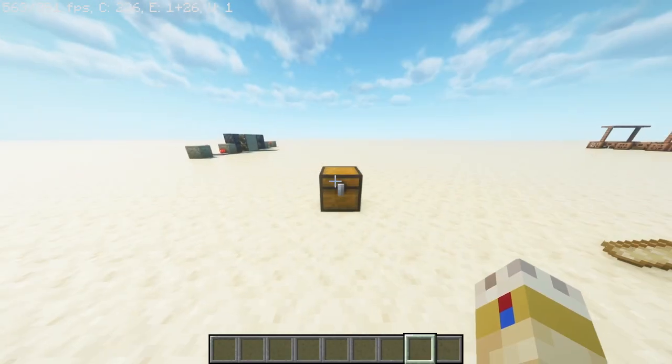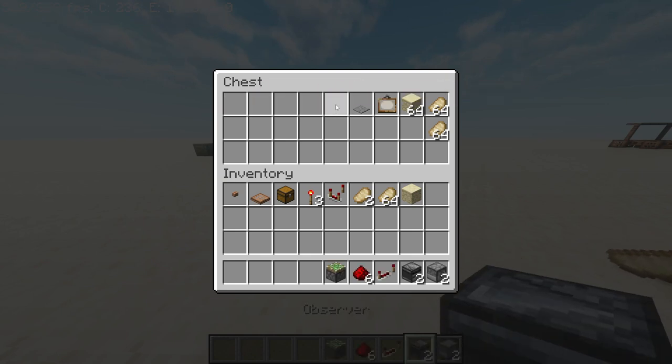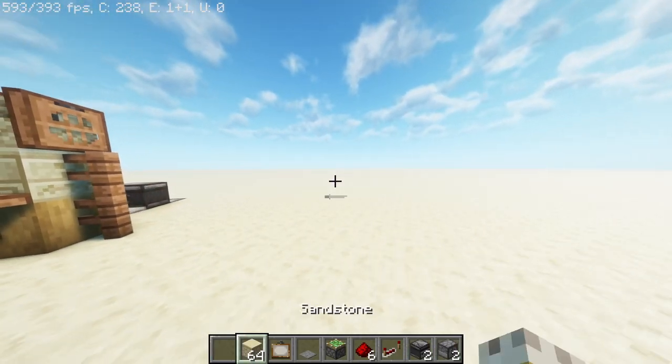What you'll need really isn't much: two droppers, two observers, one repeater, six pieces of redstone dust, one sticky piston, one pressure plate, one painting, and some building blocks. You can bring more or less building blocks depending on how you decorate, and the number of items is also your choice.